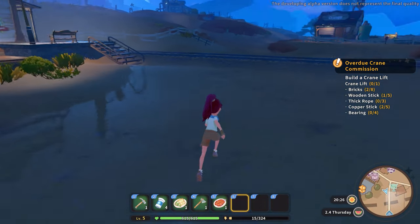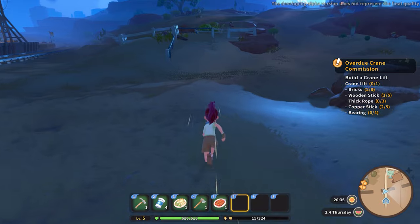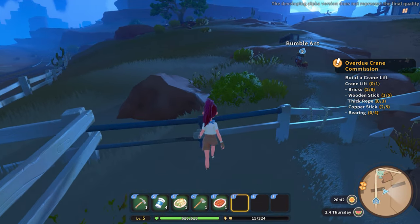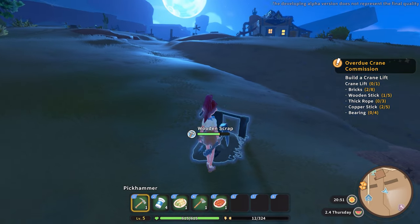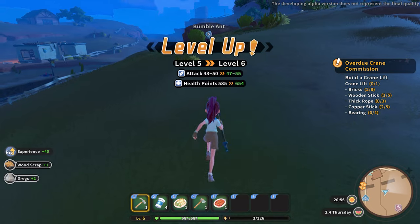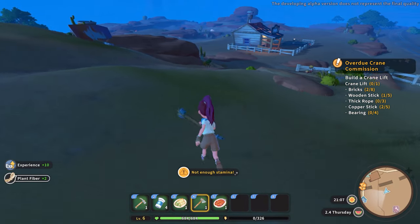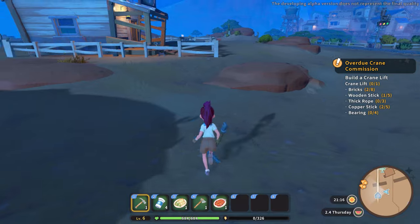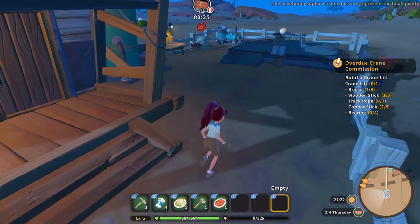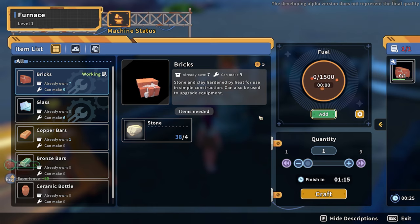Oh — furnace, no fuel! That pops up which is cool, though it pulls you out of immersion a smidge. I get distracted so easily in these games. Let's get some more wood scrap quickly because the furnace is out of fuel. I got more health points and more attack points — I don't know what I'm gonna do with all these attack points, but I have them. My stamina is gone. I got two things before my stamina died.